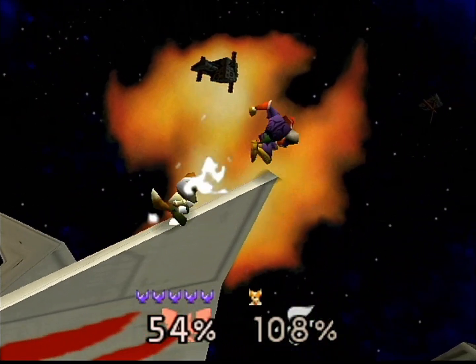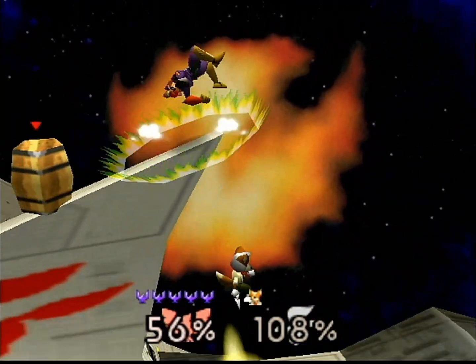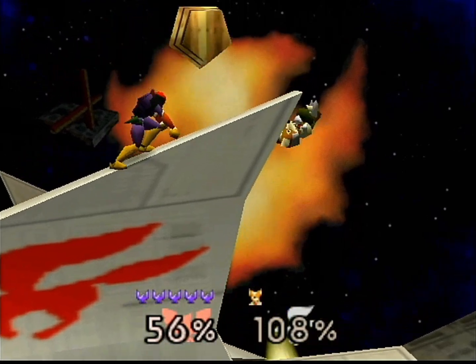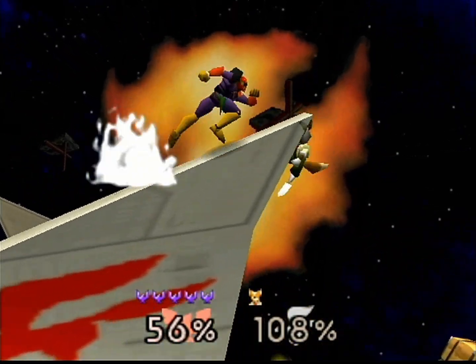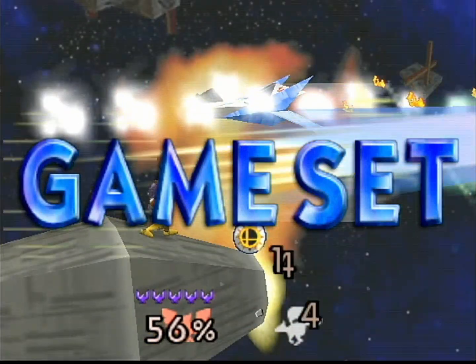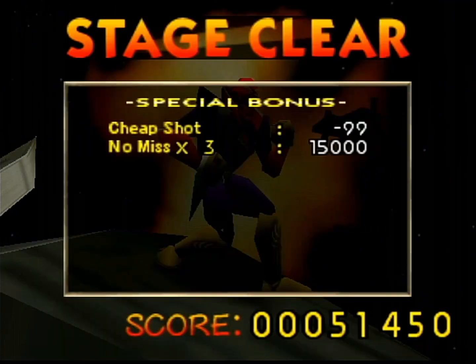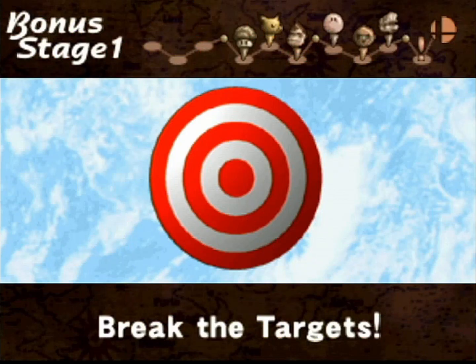The same also applies for his stock icon. It's not his head like most other characters in this game, like Fox — it's just the Blue Falcon. Which is really only seen in this game, because they do change it in Smash Brothers Melee and onwards to represent Captain Falcon's own head, since they had higher quality assets by then.